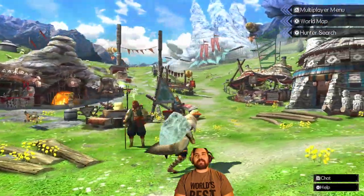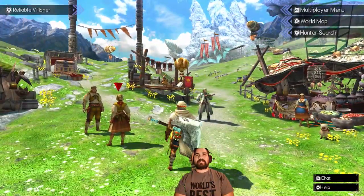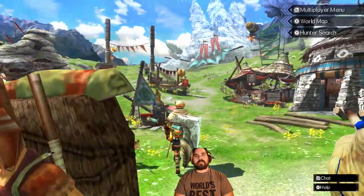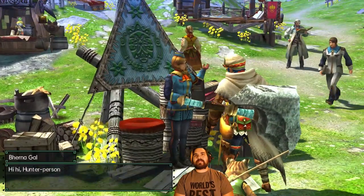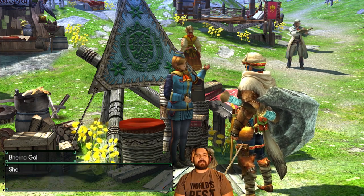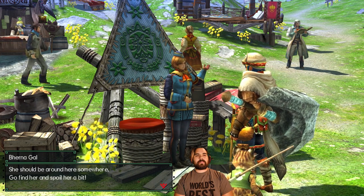I talked to most of the people in town in regards to those little yellow quest marks or conversation marks. The Burna Chief told me to go out to the Palico area, so I got my Palico. I figured out how to do some delivery quests — did a few of them. Fluffy Baby Mufa — I love her so much, she's so adorable. She should be around here somewhere.